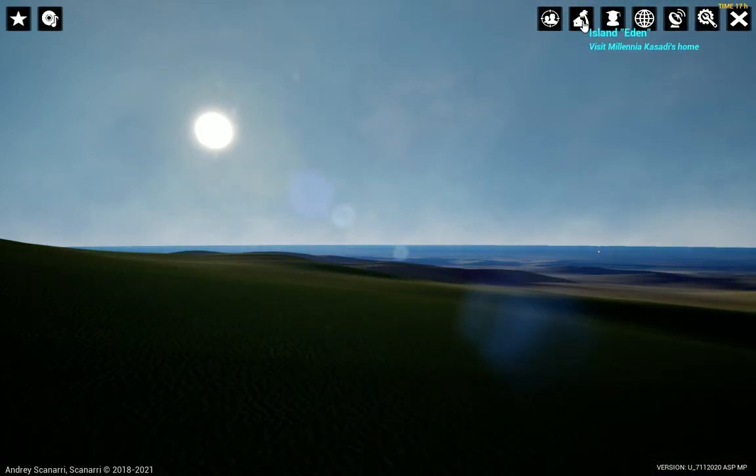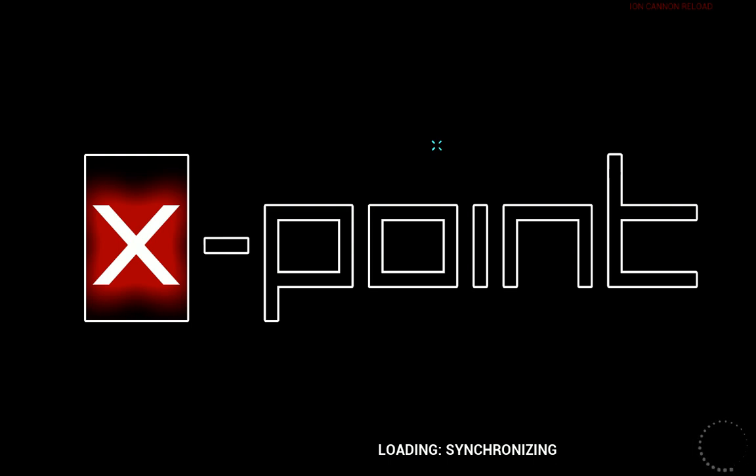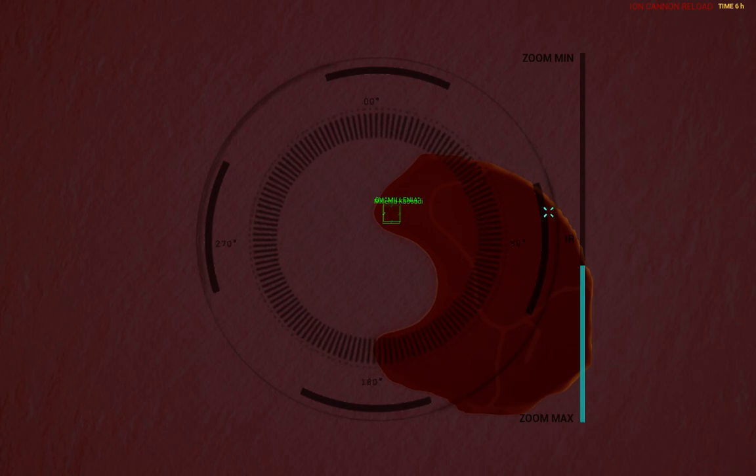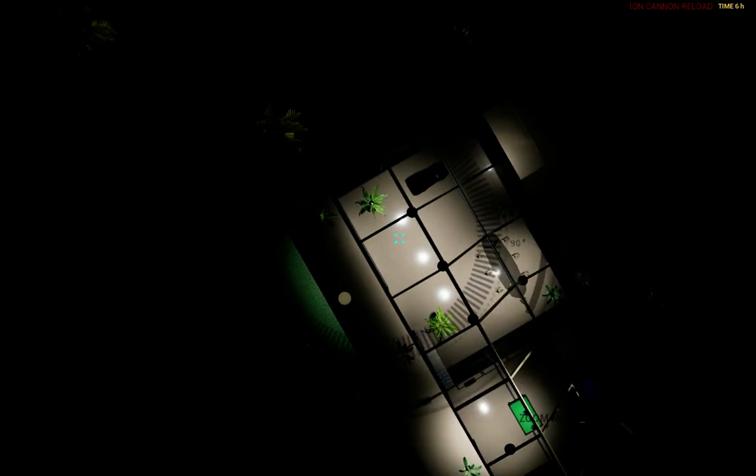I'll begin from Xadi Island. This is her island — the first model of the island. In the future I will of course add new objects. You can see her house. I'm using the operator camera mode.